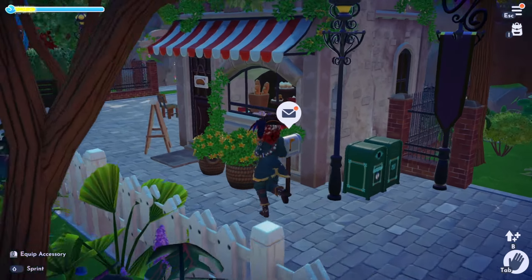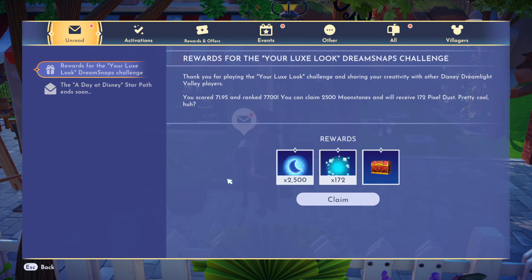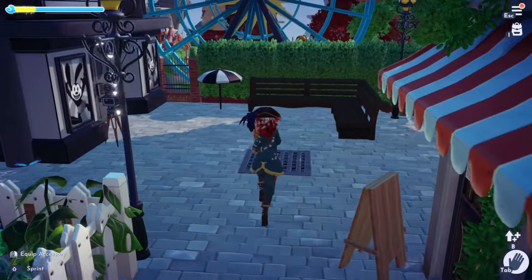Afterwards we'll check out the new premium shop and the new challenge. A reminder: the A-Day Disney Star Path event is ending soon - you have one week, so make sure you turn in all your stuff. Thank you for playing the 'Your Luxe Look' challenge. You scored 71.95 and ranked 7,700 - so I got in the top 10,000! That's exciting. I will happily claim 2,500 moonstones for that. That's better than I thought, to be honest.